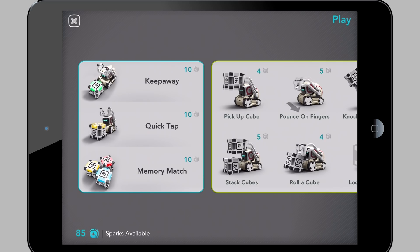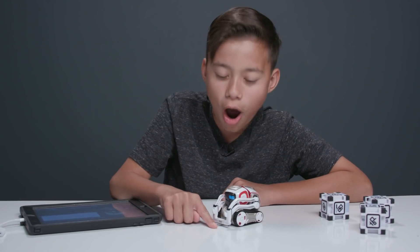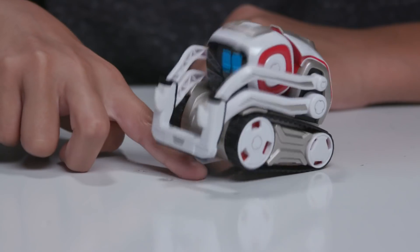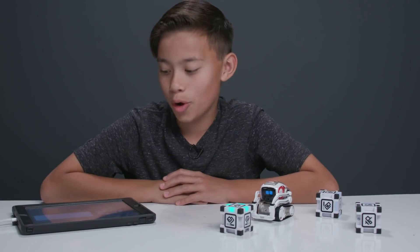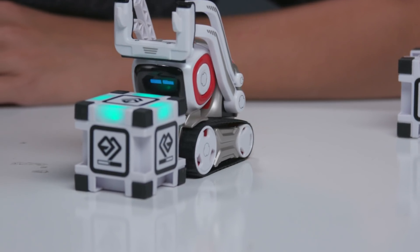Let's try pounce on fingers. With this trick, when Cosmo sees movement on the ground in front of him, such as a finger, he will playfully pounce on it. Let's see if he can roll a cube. Let's see if he can roll it.